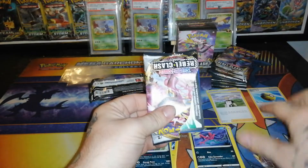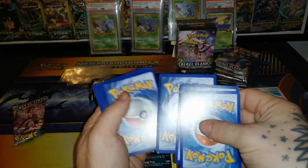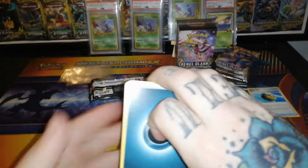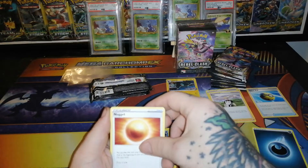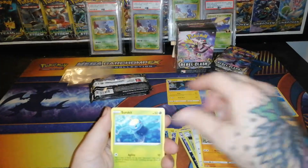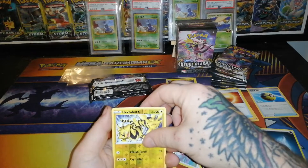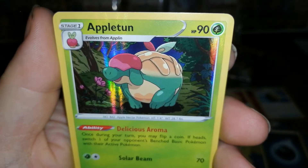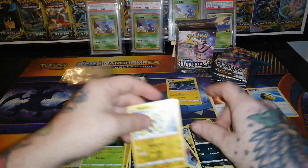First Rebel Clash booster pack and we have a white code — let's hope it's four. Dark Energy, Masquerain, Nugget, Tranquill, Yamask, Surskit, Stufful, Koffing, Impidimp, reverse Electabuzz, and an Appletun — little apple dinosaur guy, looks like an apple pie. Holo rare, first pack!